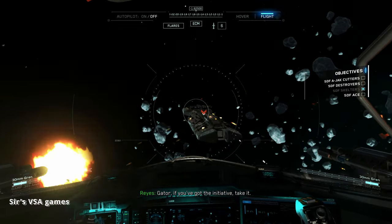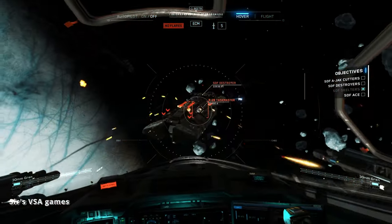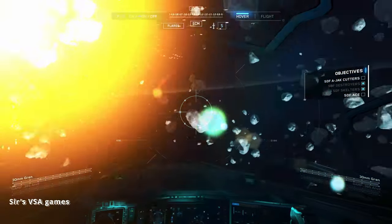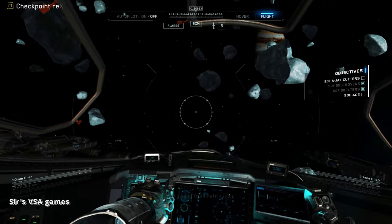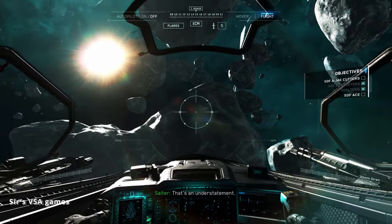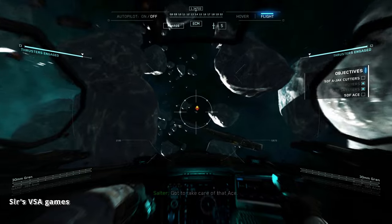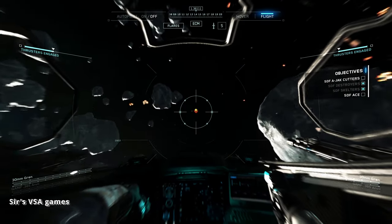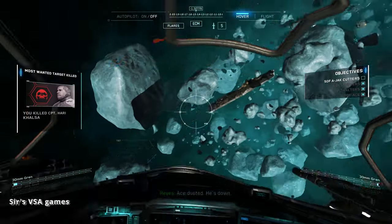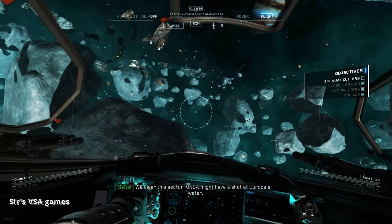Gator, if you've got the initiative, take it. Weapons loose — incoming. Retribution has disabled the other destroyer. That's an understatement. Got to take care of that Ace. Ace dusted — he's down! We cleared this sector. Now they might have a shot at Europa's water.